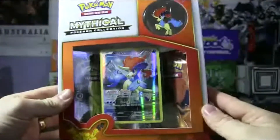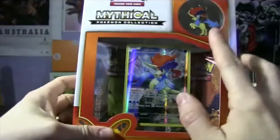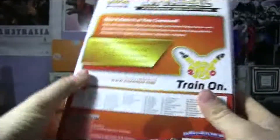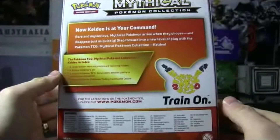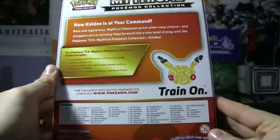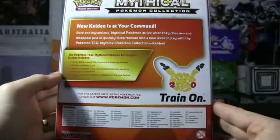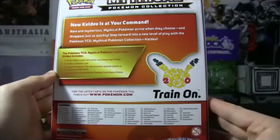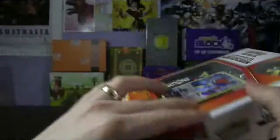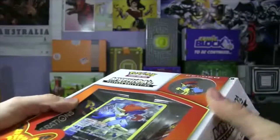Alright, here we go. We have the Keldeo mythical collection box. We get our full art, our two boosters, our pin, and then a promotional material — code card and stuff like that. On the back it says: now Keldeo is at your command, where our mysterious mythical Pokémon arrive when they choose and disappear just as quickly. Step forward into the new level of play with the Pokémon TCG mythical collection — Keldeo.